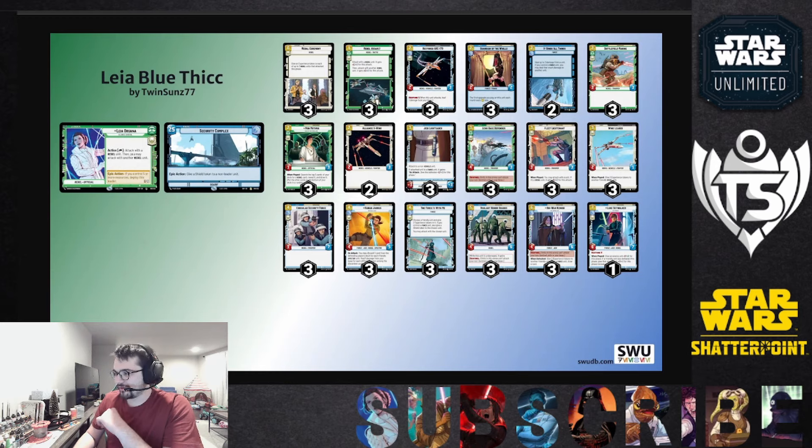More rebels: Echo Base Defender, Fleet Lieutenant, Wing Leader, Consular Security Force who is a rebel trooper, Kanan who's a rebel, Vigilant Honor Guard who is a rebel, and Luke who's a rebel. I only have one Luke — if you have more, feel free to add them; two is probably the sweet spot. The base strategy is swing wide and swing fast, take the initiative often, and do a lot of damage to the enemy base.